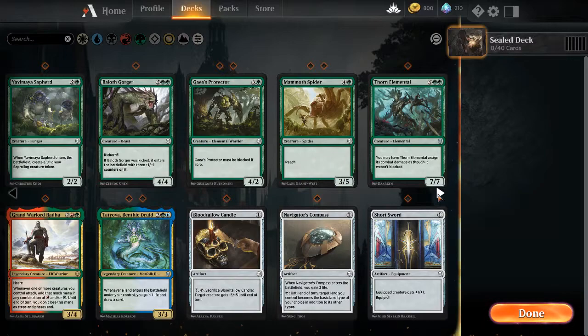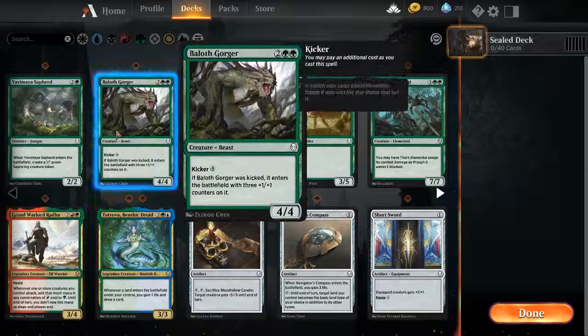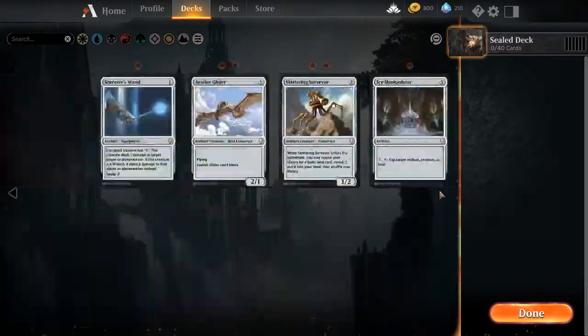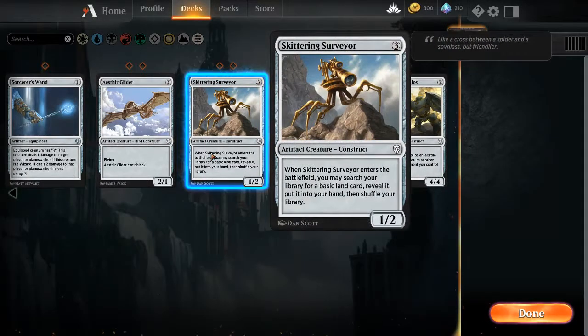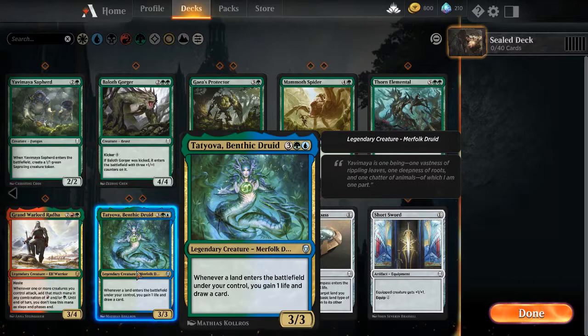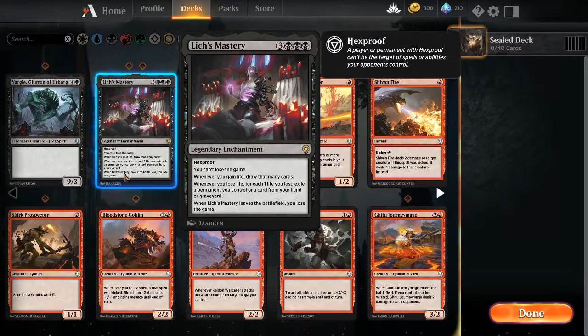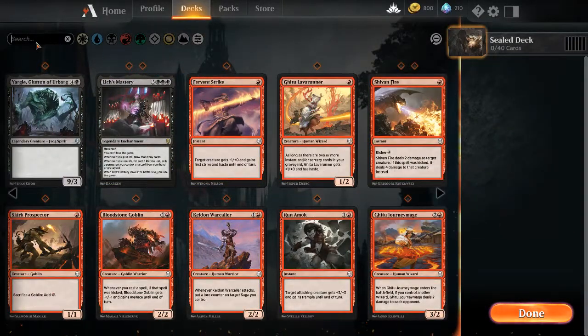We have a red-green and two green-blue multicolor cards, and not that many artifacts. For mana fixing, I have Skittering Surveyor which lets me pull lands out of my deck to get specific colors I need. There's also Tatoya — when a land enters the battlefield, gain a life and draw a card. And Lich's Mastery says whenever I gain life, draw that many cards.